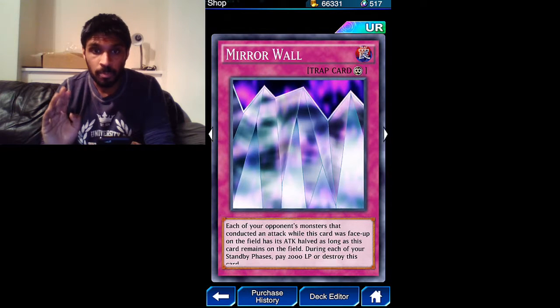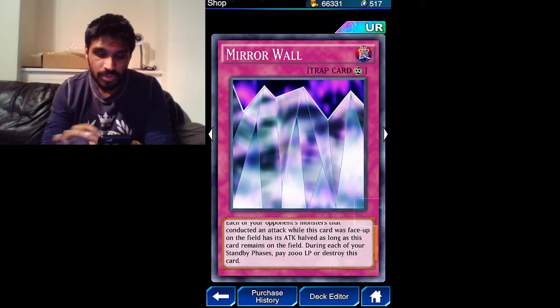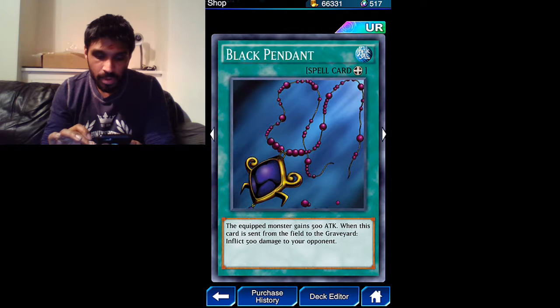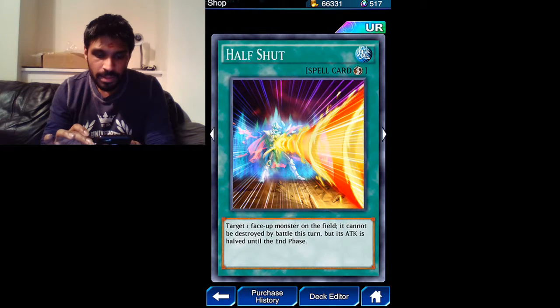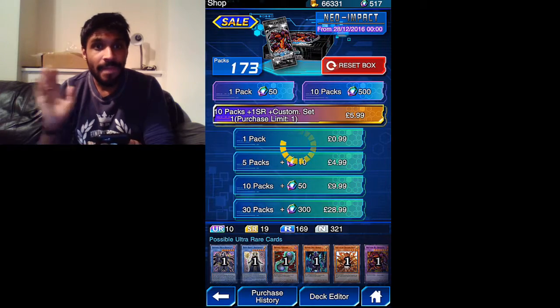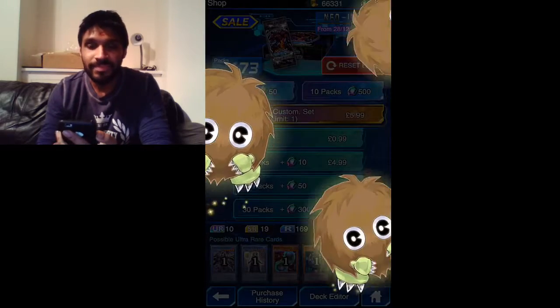I heard Mirror Wall was awesome. During each of your standby phases, pay 2000 LP and destroy this card - okay, this is not a bad card at all. Black Pendant, Stamping Destruction - its attack buff lasts until the end of the phase. There are some really good cards here. Let's see if I have the luck!